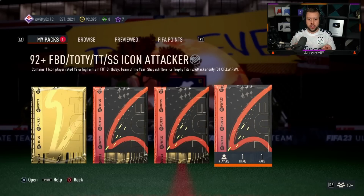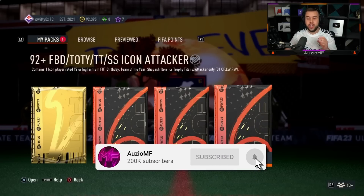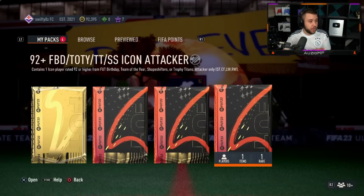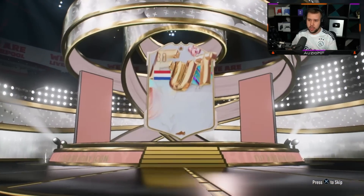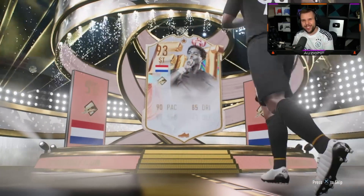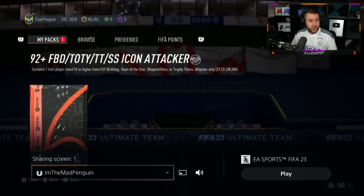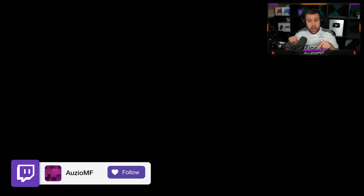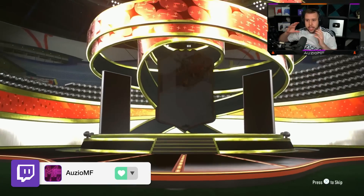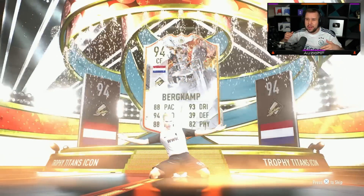He's got it — the 92-plus rated Birthday Team of the Year Trophy Titan or Shapeshifter icon attackers pack. The requirements are an 83, an 85, and an 86-rated team. It's not expensive. We see a Foot Birthday in the first one — Netherlands striker — and we start it off with a Cliver. In total it is 151,000 coins, and you can do this twice right now.